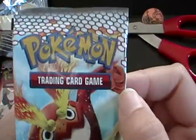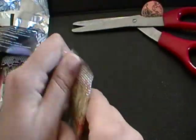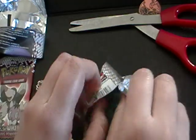So last we're going to do this Darmanitan pack. He just punched you in the face if you didn't realize that — that's what he did right there.